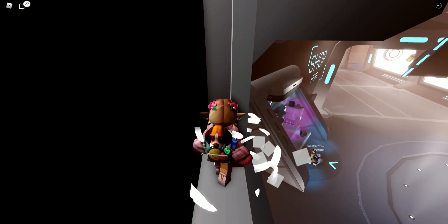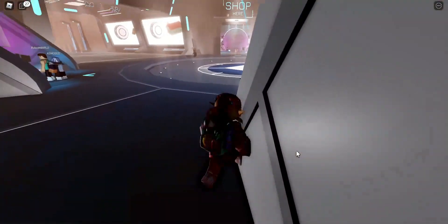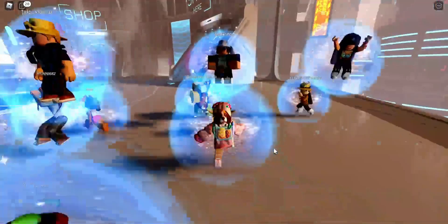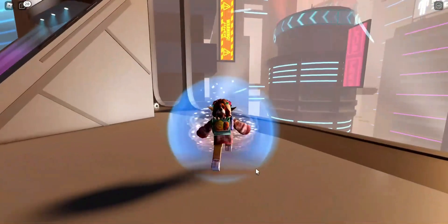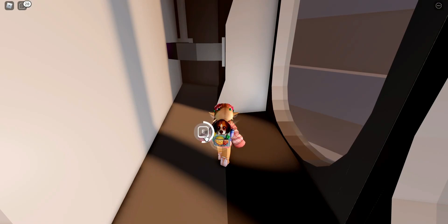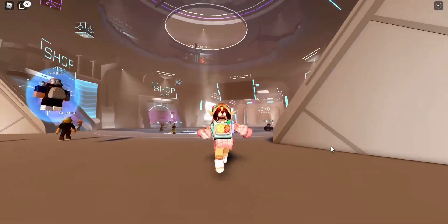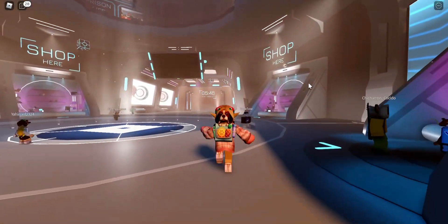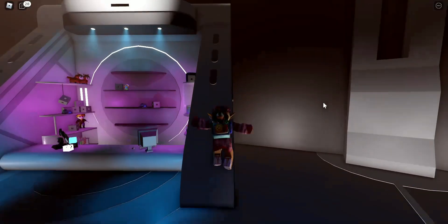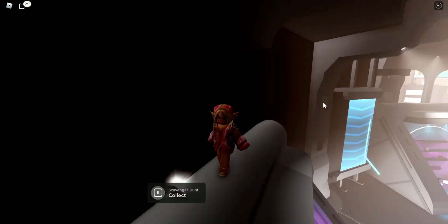So we're going to collect this piece right here. And when we came in, I saw another one over here — we're gonna grab this one. And before we got teleported, I saw one over here above this shop as well. So they are pretty easy to spot. Let's go ahead and collect this one and let's see what it is.